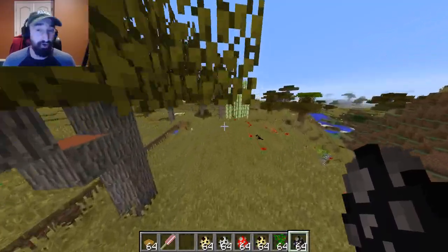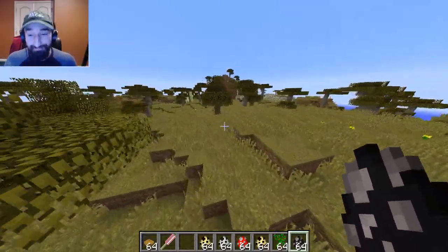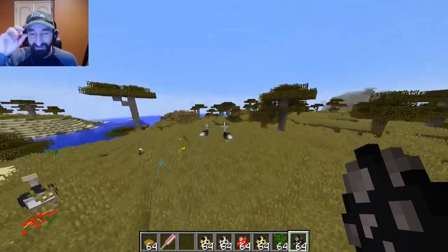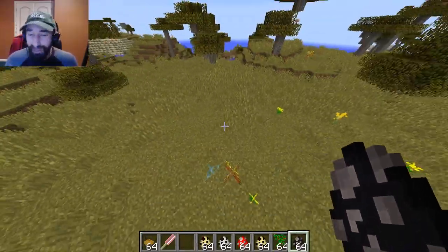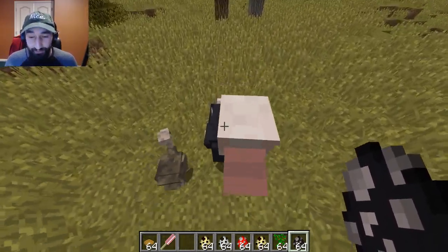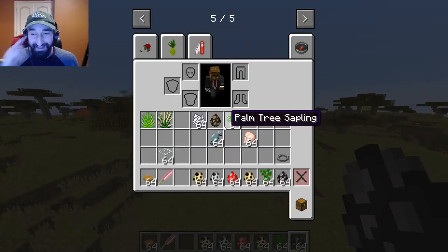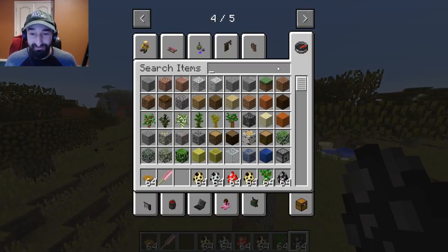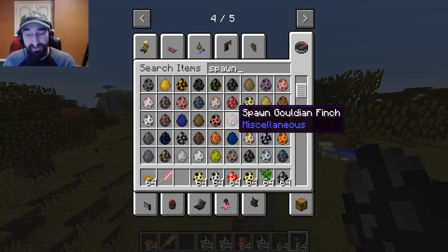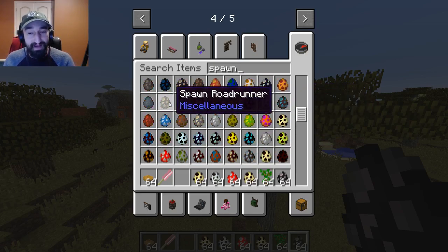Ostriches are a very popular animal — most people have seen them at zoos or even on ostrich farms, believe it or not. There are tons of mods out there that may include ostriches, like Mo' Creatures might even have them. There are a lot of options, but the Extreme Birds mod is what we use. If you right-click them twice like a baby cow, you can spawn baby ostriches — and they are really cute. Looking at the full list, there's grizzly bears and so much more between the Extreme Birds and Extreme Animals mods.